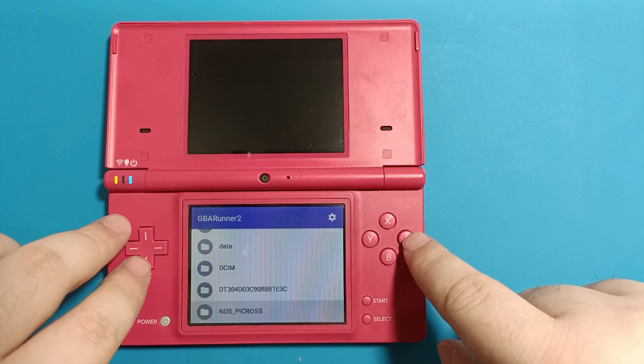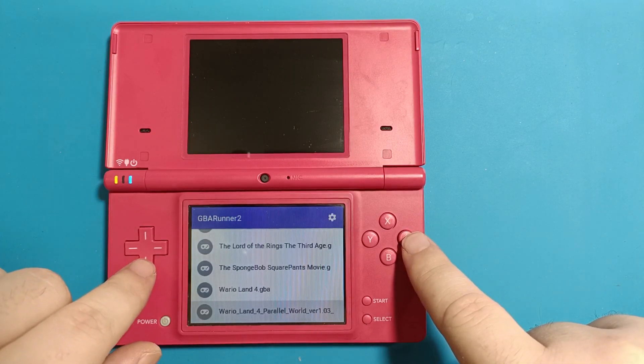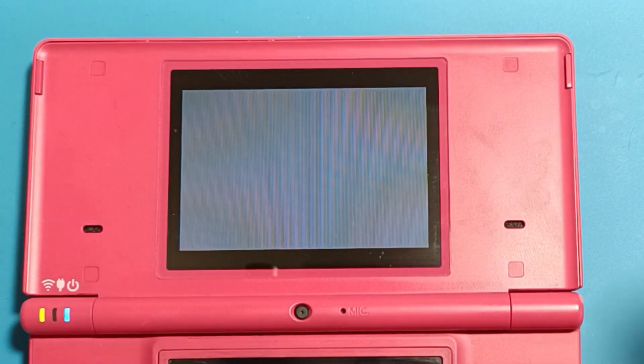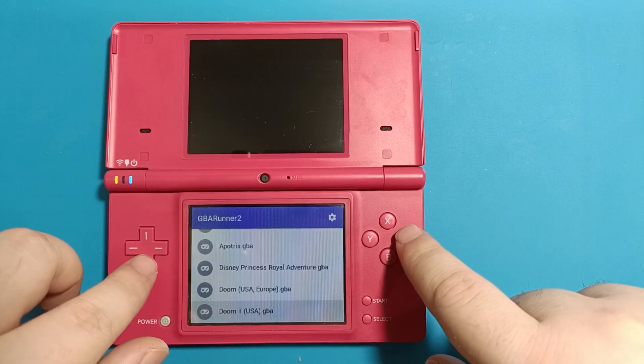There are also other problems that make it not 100% viable for GBA games. One example is Wario Land 4 — I start the game and that's as far as I get. It just stays on that screen for minutes at a time, freezes up and does nothing. Some more demanding games — the gold standard being Doom — are surprising.